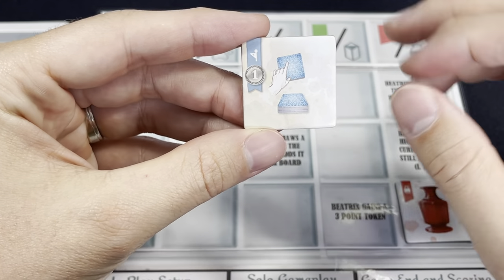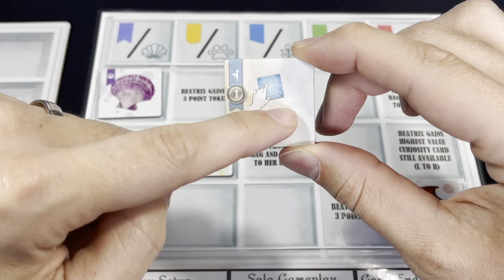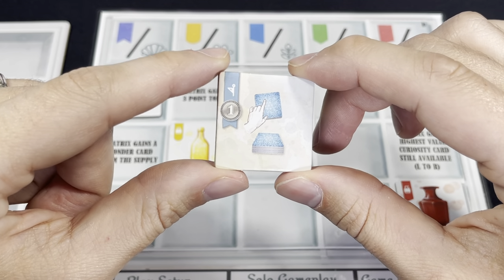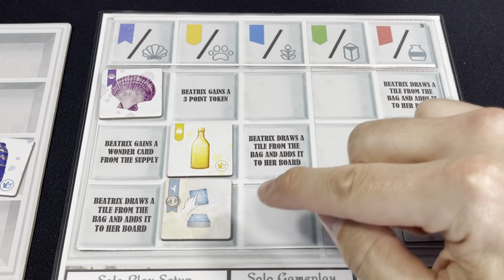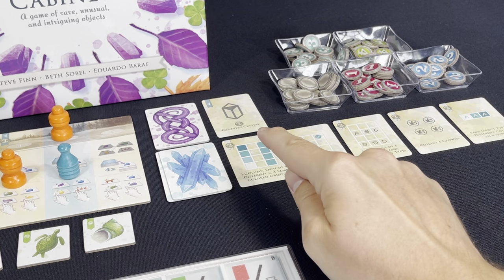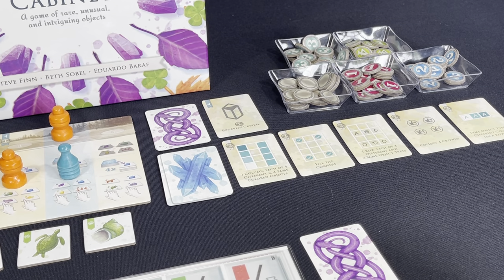She drew a special tile! Special tiles, when she draws them, are treated as wild — you can place these anywhere ignoring all restrictions. She doesn't take the action printed on it, but the ones that have one point on them will score just like they would in a normal multiplayer game. So she'll score a point for this tile, but you have the advantage of being able to place it anywhere. One of the action spots says Beatrix gains a wonder card from the supply — each player scores based on how many crystals they have in their cabinet, and she would gain a secret one that only she scores at the end of the game.